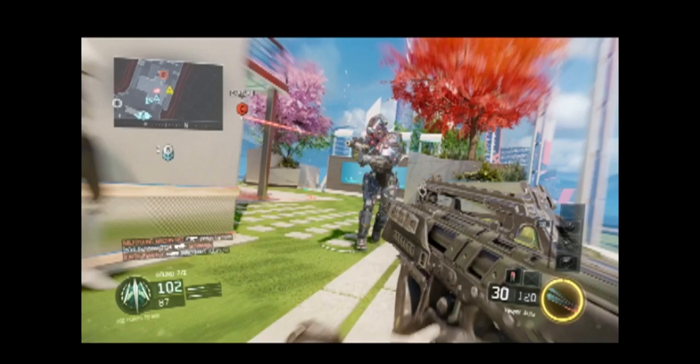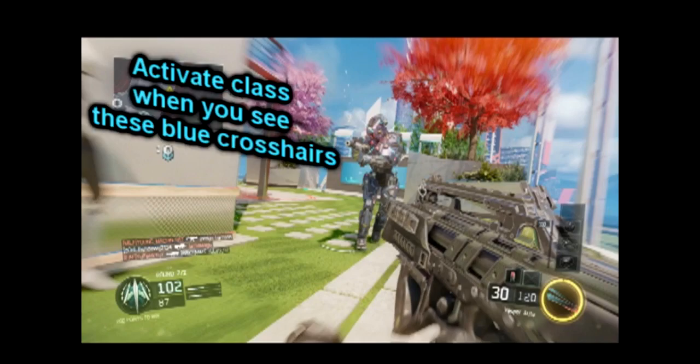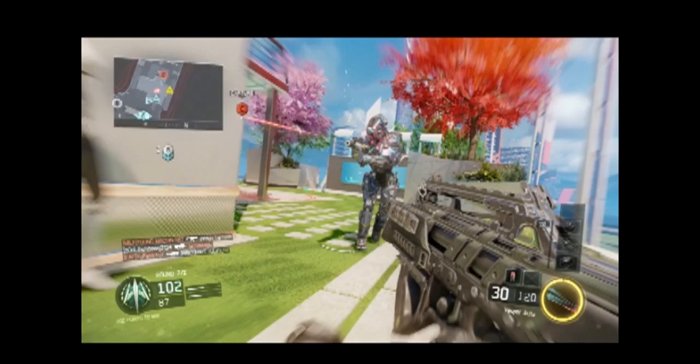When you see these blue crosshairs come up, you should activate your Spectre class. When you activate it, as these blue crosshairs come up on your opponent, it will automatically lunge towards them. A lot of people actually prematurely activate their Spectre class and before they find anyone, they run out of time and their Spectre class degrades.